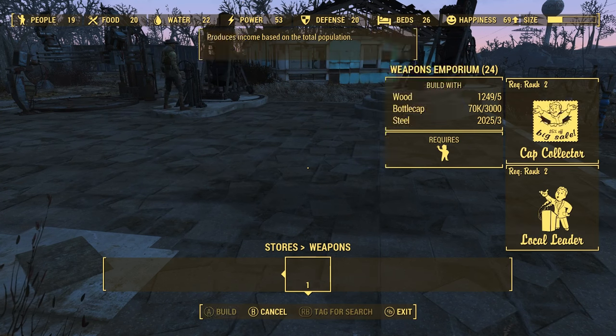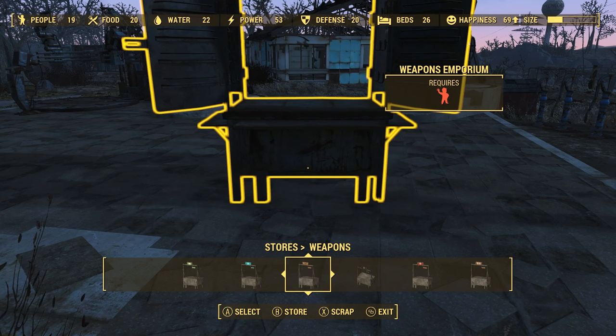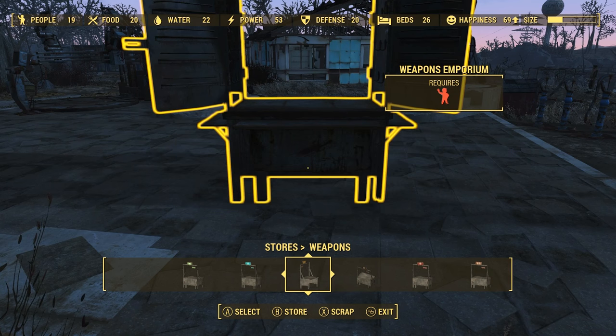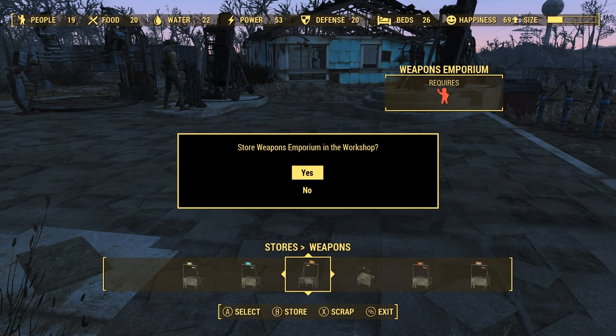I'm just going to press X, A, B repeatedly. You want to try and press X and A a little bit before B, but not too much — because if you press it a little bit before B but don't press B quick enough, then you will just straight up scrap it and you'll have to redo it again.